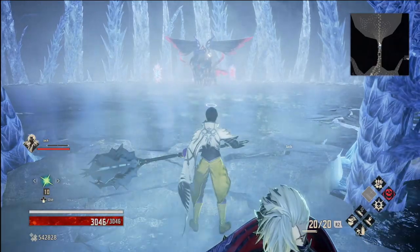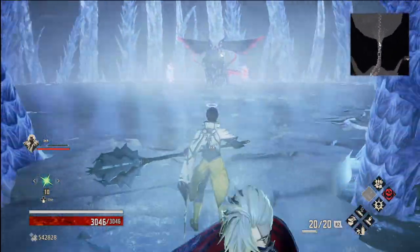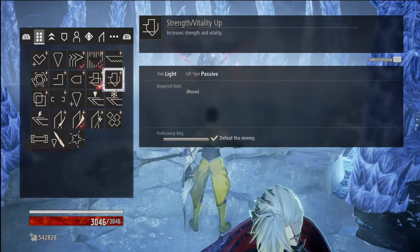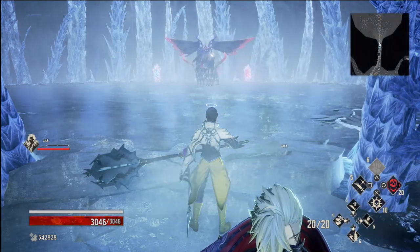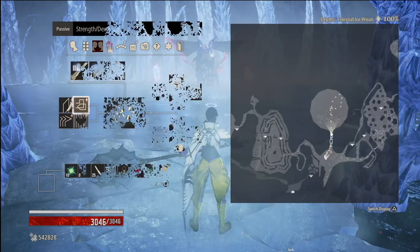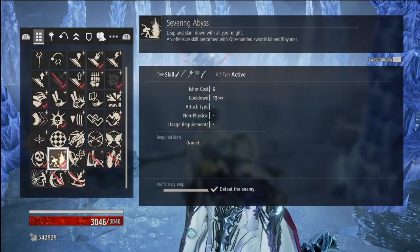Yeah, hopefully go ahead and get your new halberd and beat the Frozen Empress. I don't think she's that bad compared to the Hellfire Knight. Anyway, I don't want to go on a gigantic ramble, so here we go — I'm going to make sure that I have my fortitude up and we're going to go ahead and apply these buffs.